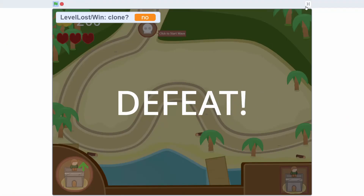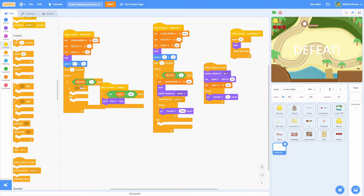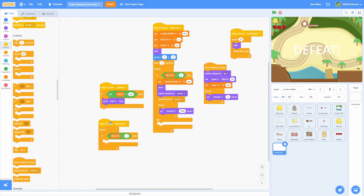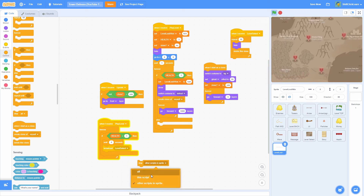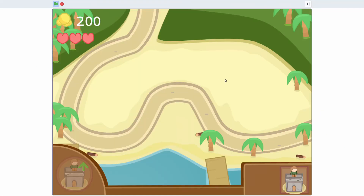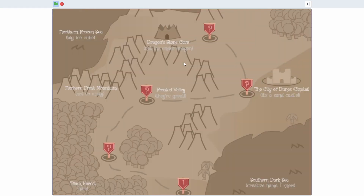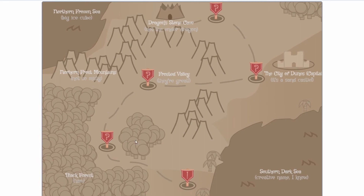Now that the defeat screen works, I want it to return to the level select automatically. Duplicate the 'if health less than 1' check and put it under 'when I receive play level': wait 4 seconds, broadcast 'level select', then stop this script so it doesn't loop forever. Testing: lose the level, defeat pops up, and after a couple of seconds it sends us back to level select — and importantly the next level remains locked.